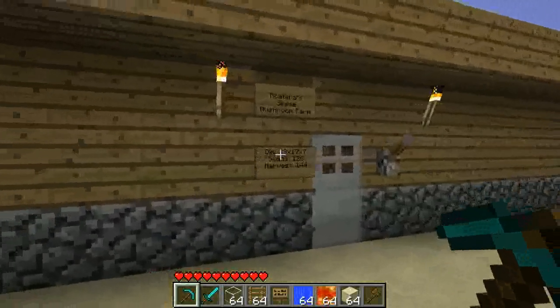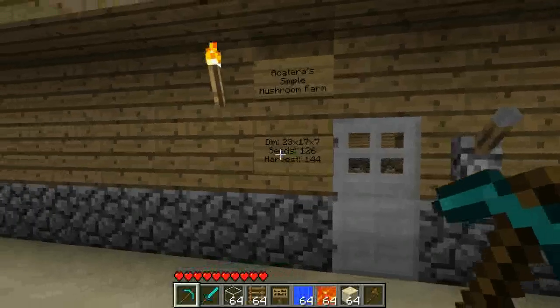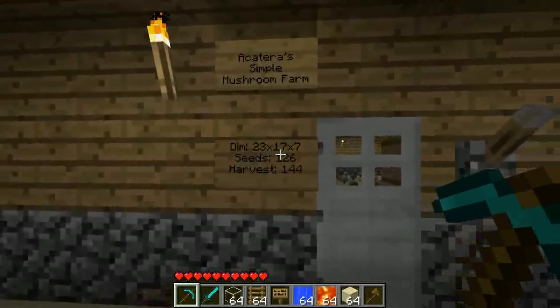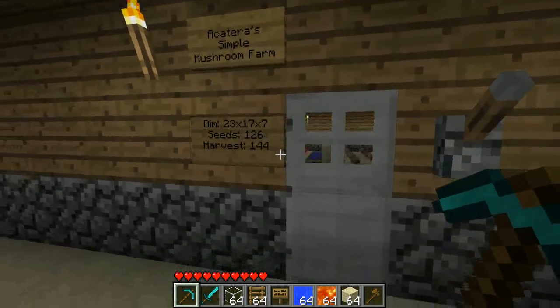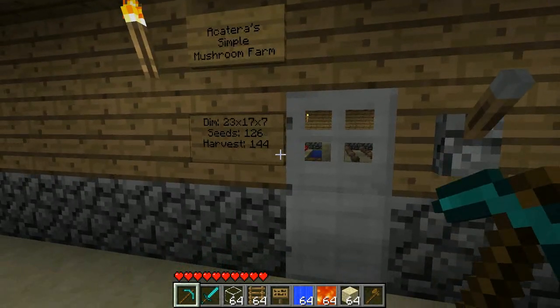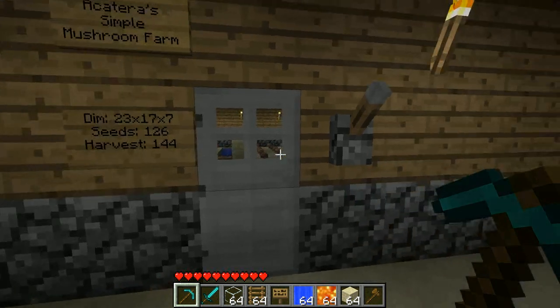First of all, we have a simple mushroom farm design. Its dimensions are 23 x 17 x 7 blocks. It has 126 seedable spots and you can harvest up to 144 mushrooms from it.